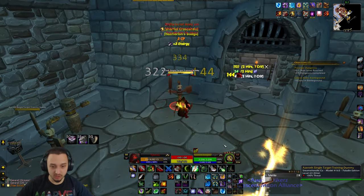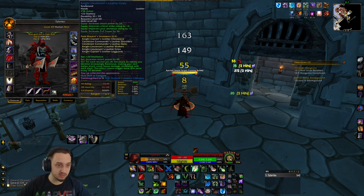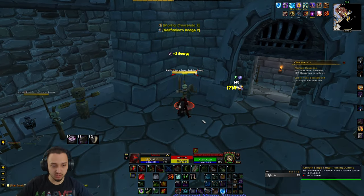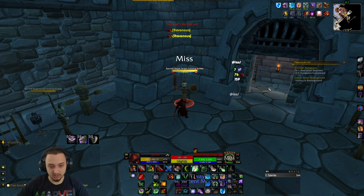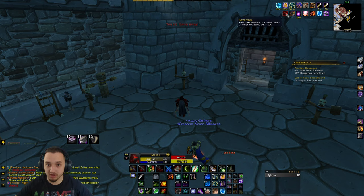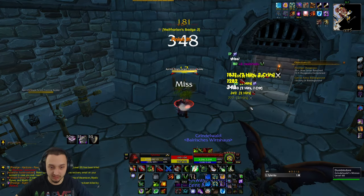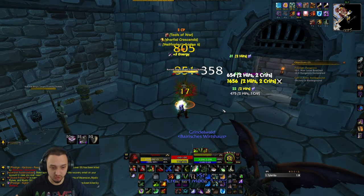Usually I get up to the enemy, use Mutilate a few times, and pull combo points to five. I have pretty much all PvP gear — decked out with the Knight Lieutenant's set, which also gives you the Ravenous buff, so if you're not doing damage for a while you get a ten percent buff. We also have Ready Set Go, which gives a speed bonus if you don't move. I'll build combo points, hit Dispatch for damage, then Disembowel to empower my next Mutilates, then Dispatch again, build back up, and hit Envenom.